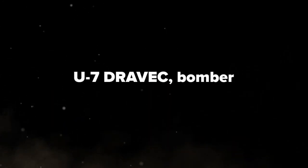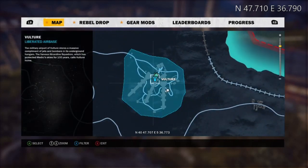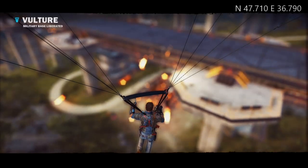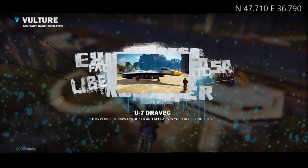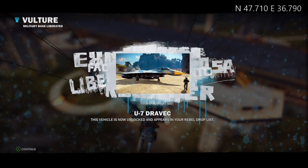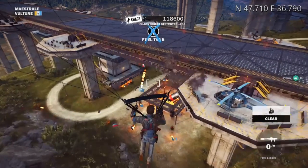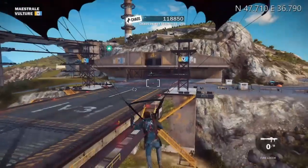And we have the bomber jet, the U-7 Dravek. This is going to be a bit of a tough one — it's in Vulture at North 47, East 36. It's a triple-runway military base. If you can blast your way into one of the hangars, you can actually grab one of these jets, or even the standard fighter jet, which is also on our list. The U-7 Dravek has twin fins in the back and dual engines. It's the bomber, so it has a separate reticle for bombs, and you can probably get two bombing runs into an area.